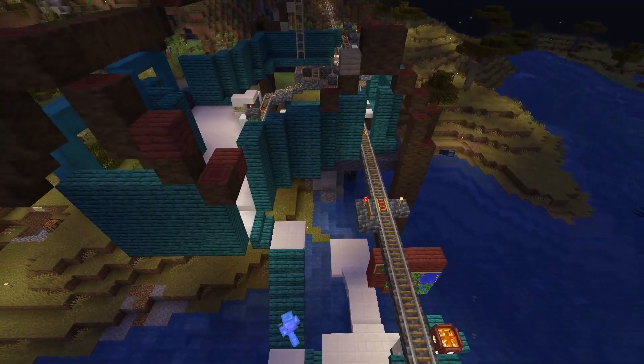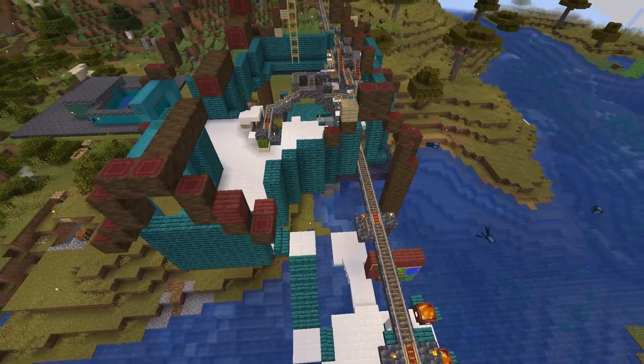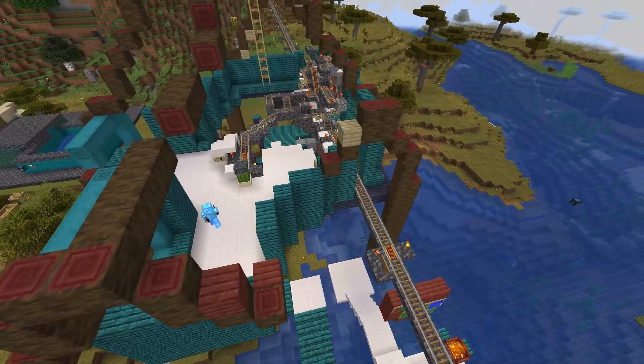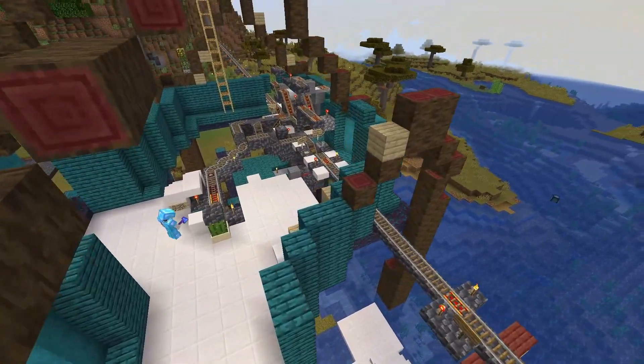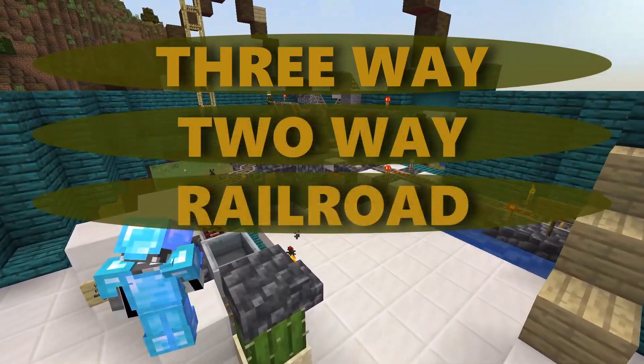Welcome. Please put on your headphones, take off your nightglasses, and relax. Tonight we have a very special tutorial: the three-way, two-way, railroad juncture station.